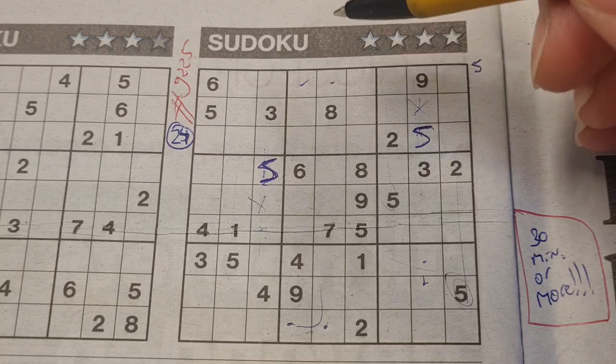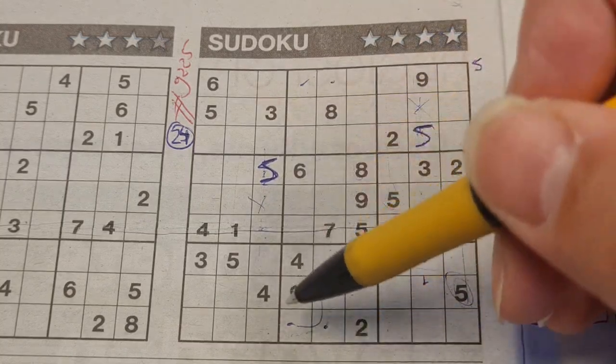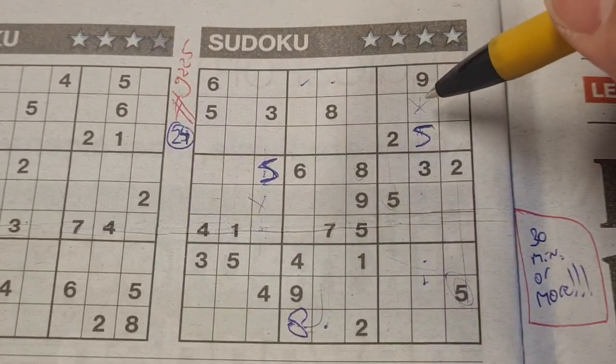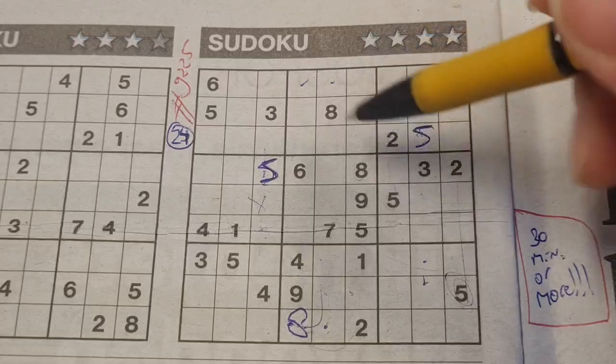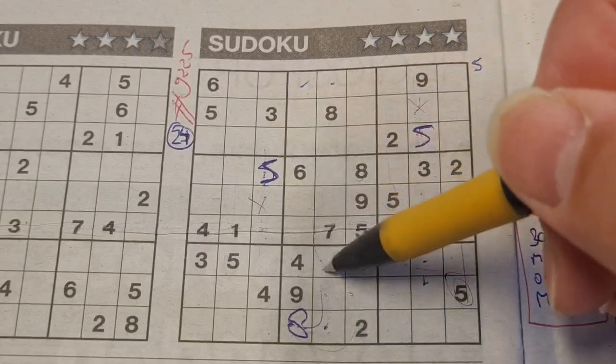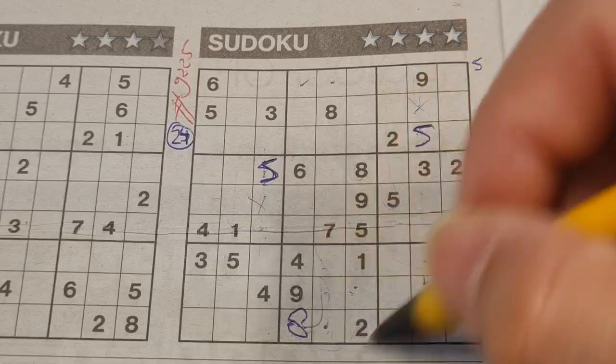How about the number eight? Eight in this column, eight in the middle column — so the next column only one place left, eight should be there. Four missing numbers now in this big square — one of the missing was a seven. We have a seven in the middle column, no seven in these three boxes, so one-box level: seven in this big square goes there.